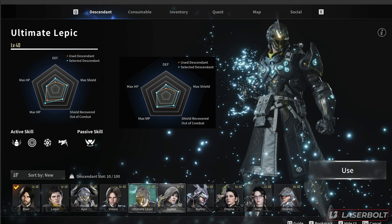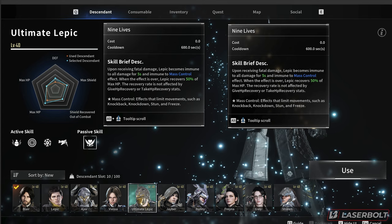Now let's take a look at the passive skill and see the difference between Ultimate Lepic and the standard Lepic. On the left hand side we have Ultimate Lepic, and as you guys can see there isn't any difference at all — you're going to get the same passive skill, which is Nine Lives, allowing you to become immune for five seconds and have mass control.